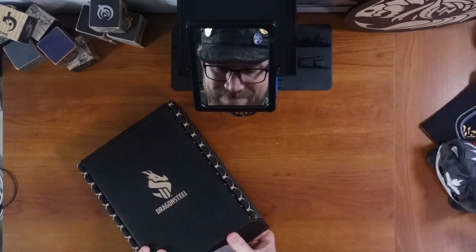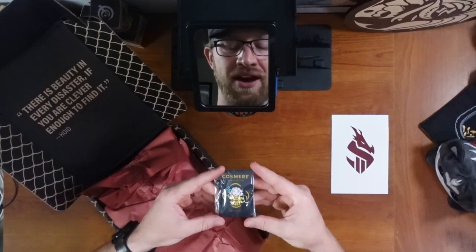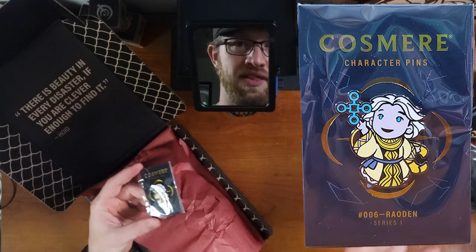I'm really excited for the Warbreaker one — I just need that letter opener. There we go. First off, Cosmere Character Pin of Raiden, which is appropriate because it's the sell box.